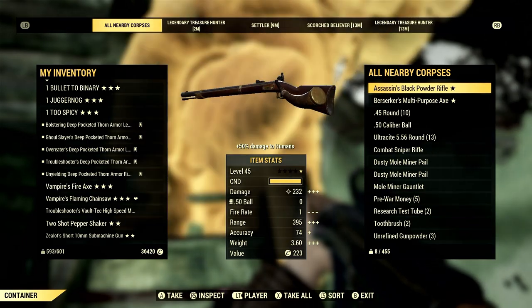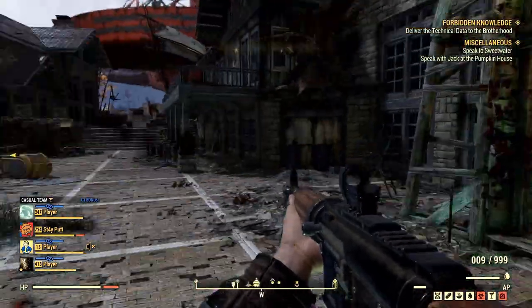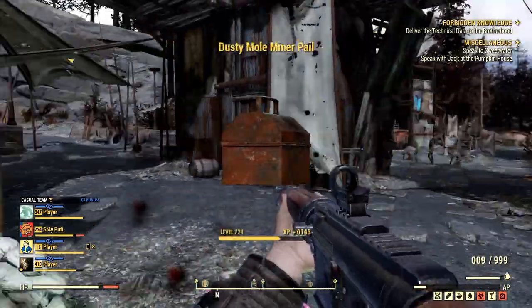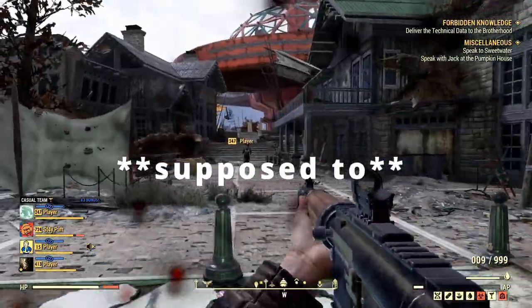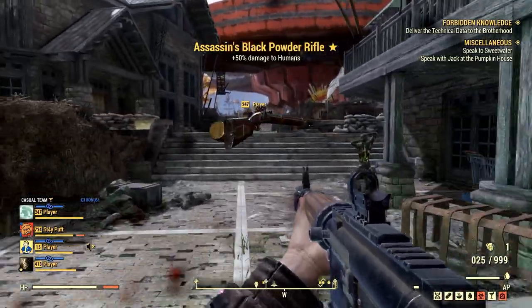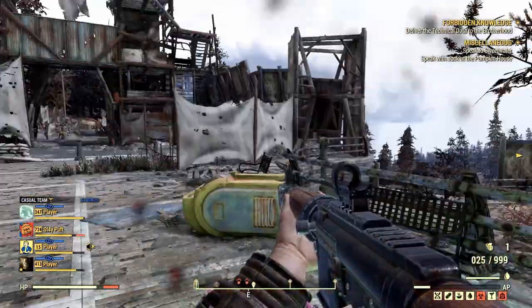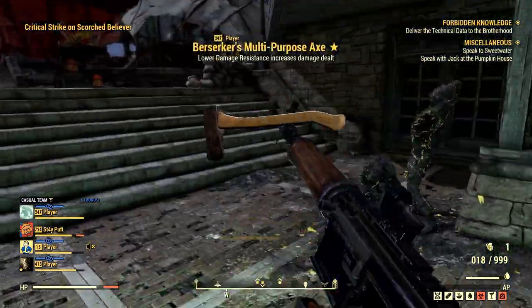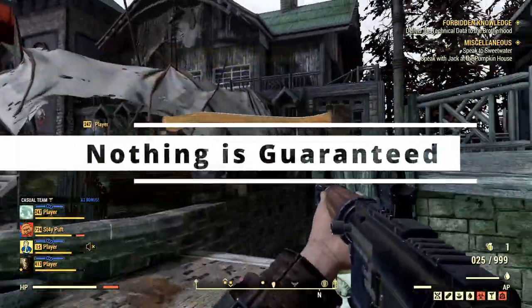Treasure Hunters come as either 1, 2, or 3 star enemies. They are supposed to drop a legendary item — which is normally script — and a moleminer pail. The moleminer pails come as either dusty, regular, or ornate. Ornate yields the highest possibility for rewards. All pails can drop plans and loot, but you are not guaranteed a reward with any of these pails.